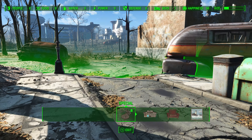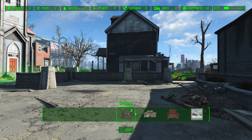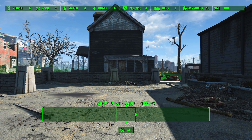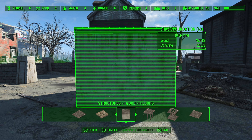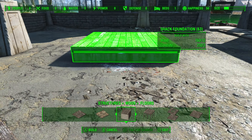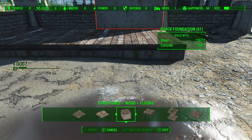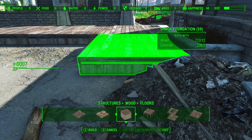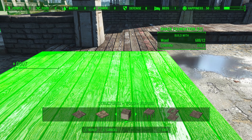A part of the build section is taken up with an existing structure that you cannot do much in. The uneven terrain and debris makes construction challenging, requiring significant effort to clear and level the area. The settlement's layout complicates defenses, as creating a cohesive and easily defensible perimeter becomes pretty difficult. Additionally, Jamaica Plain is somewhat isolated, resulting in longer travel times for quests and resources.